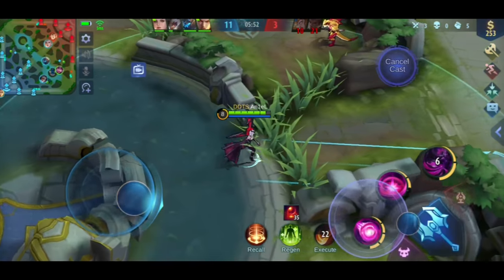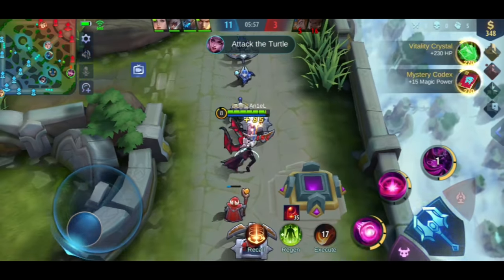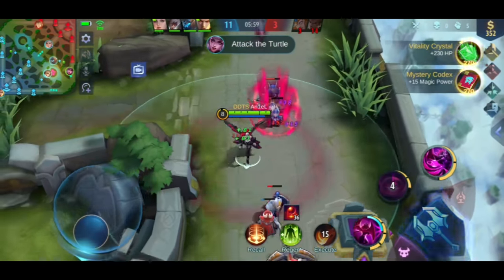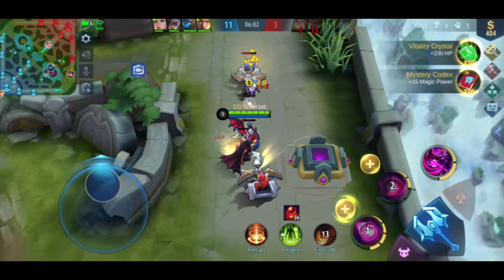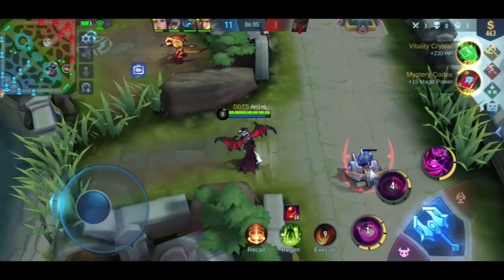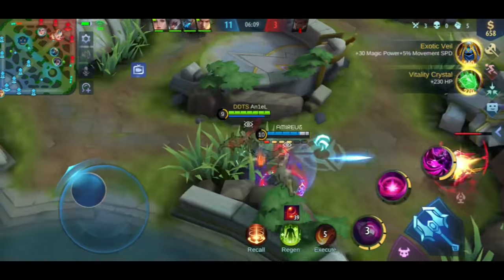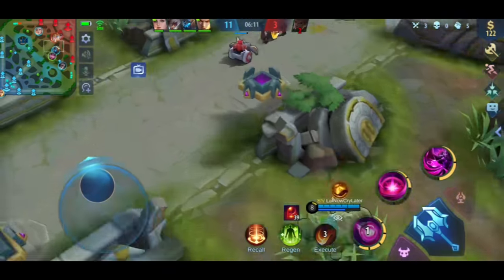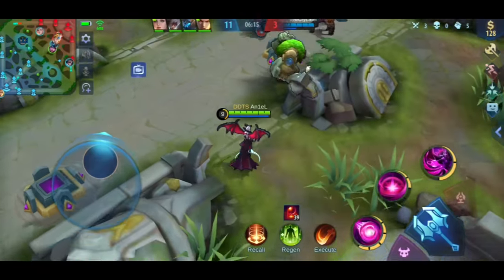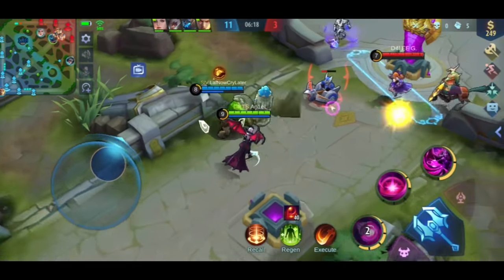One thing to remember when you're in the side lane: you shouldn't always try to kill your opponent. If you're not able to kill them, just pressure them — zone them out from clearing minions, then go help your team. As a side lane, your job is to pressure the lane. When one lane is pressured, you'll force the enemy to respond, and if there's a defender stuck in one lane, you can team fight because they're missing.